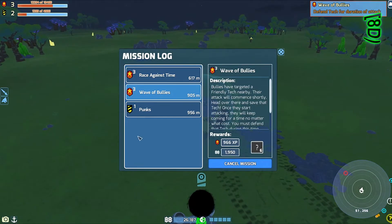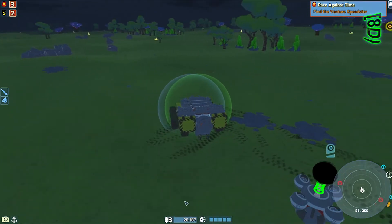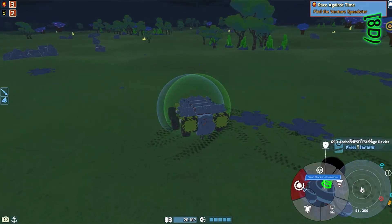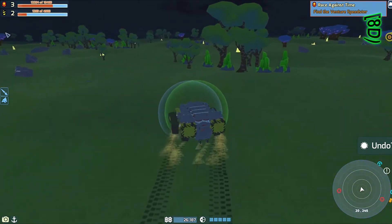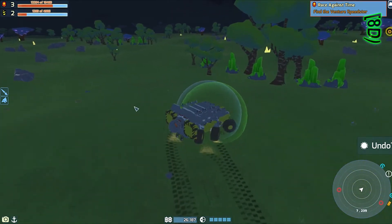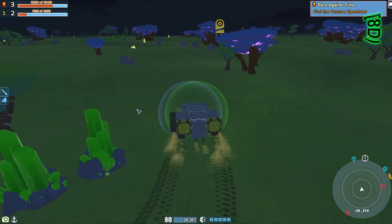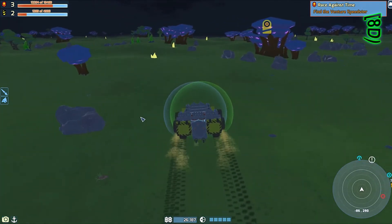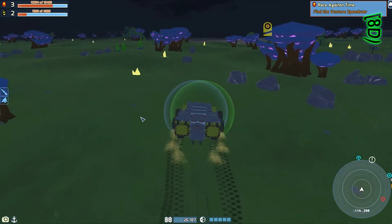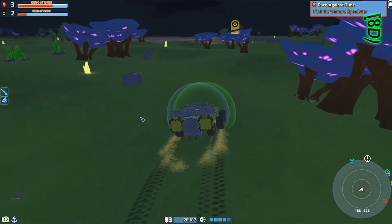So what's our next mission we're going to go for? Race Against Time, I guess, is the closest one. So we'll go that way. Might have to build up a new tech, but that's not really that bad of a thing. I'll open these up because I like to see what's going on. I don't think we'll be able to do much with this tech as far as speed — Find the Venture Speedster. I guess we do have fuel in one booster, but I don't necessarily want to use it.